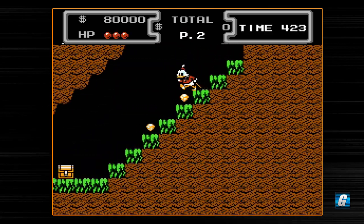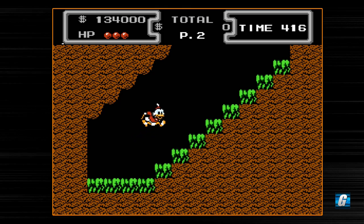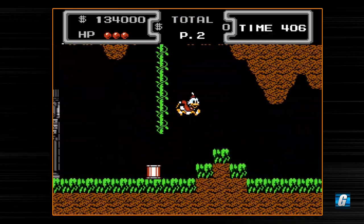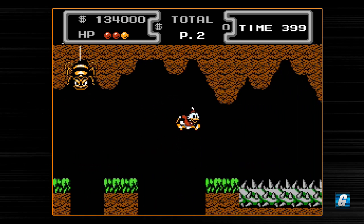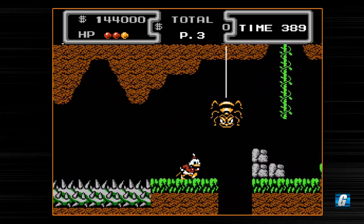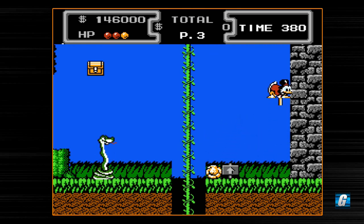You'll notice that there's lots of money that just appears — crystals and things like that. They all add to your money count in the top left-hand portion of the screen. Money is actually important in this game for a variety of reasons. If you're low on health, you can pause the game and press select or something like that, and that'll actually give you your health back. Also, your ending can change depending on how much money you have. The idea is to try to get $10 million in the game — that gets you the best ending, as long as you also found the treasures that you need.